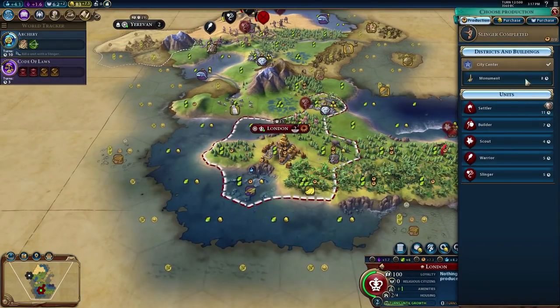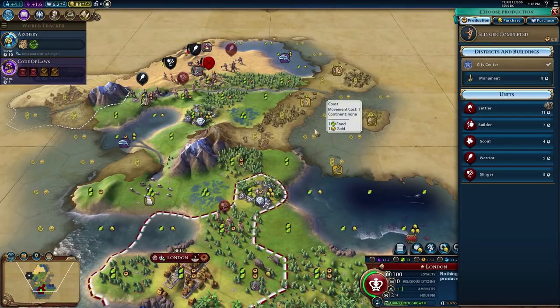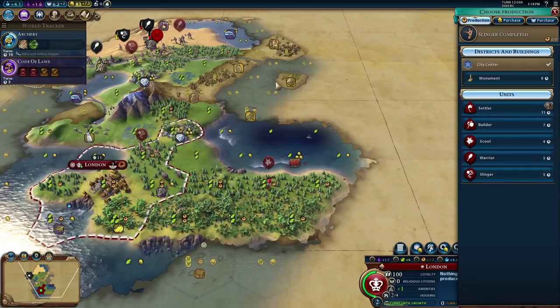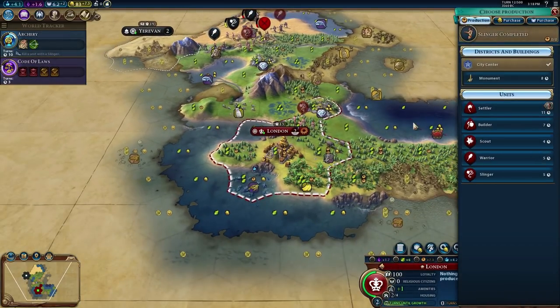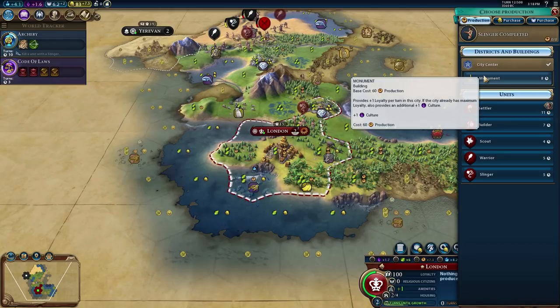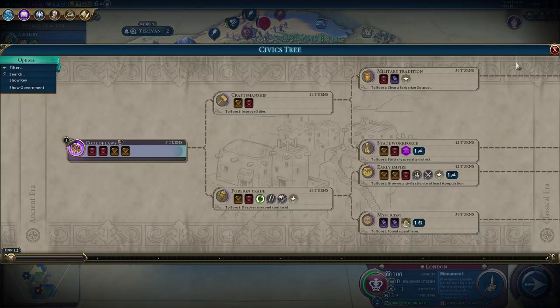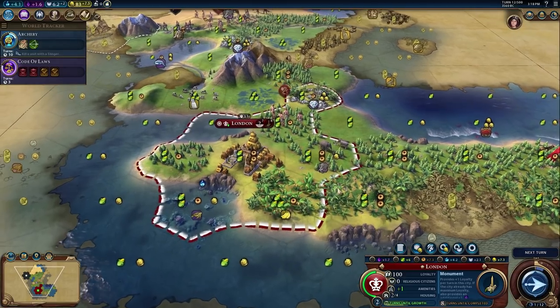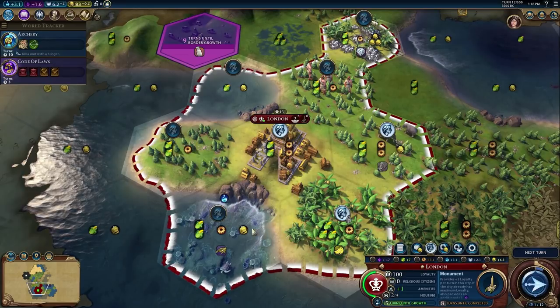Let's shift and grab a monument. Sailing — can't grab that, we need Irrigation for the bananas, and Mining to grab the mines. Debating about a builder, maybe even a settler. Our size is okay — we're at size two, and by the time we get the settler out we'll be size three. What's over here? Yeah, we definitely want a city over here. I think we'll go monument into builder, because we want to get up to Mysticism and try for the Oracle. Our production is at seven right now.